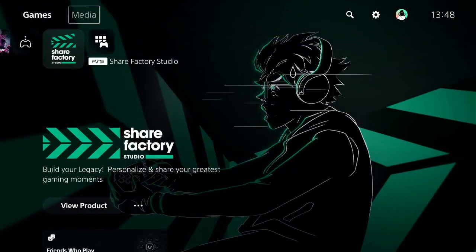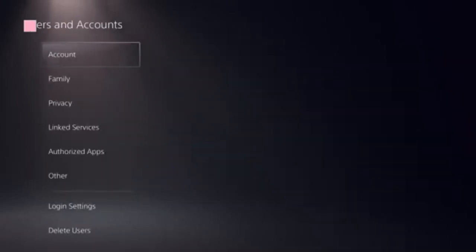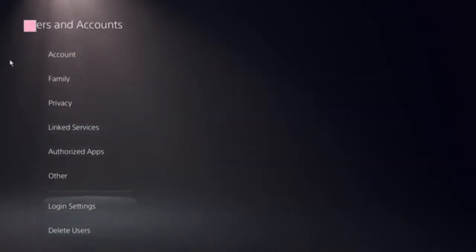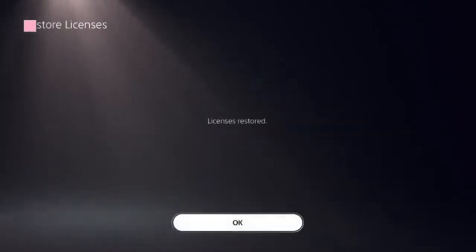The first thing we need to do is be on the home screen. On the top menu, locate the Settings icon, click on User and Accounts. Here you need to locate the option Restore Licenses — click on that, then click on the Store.